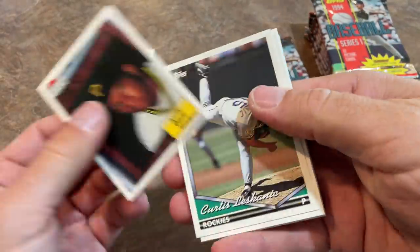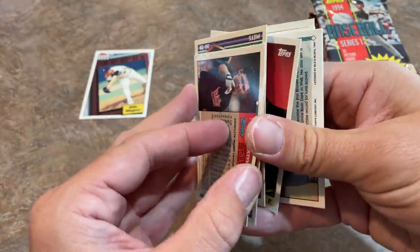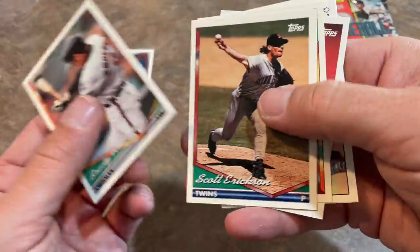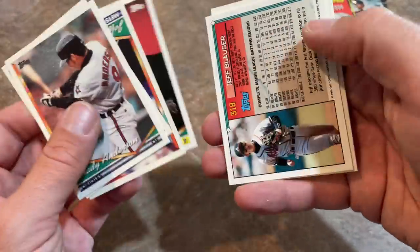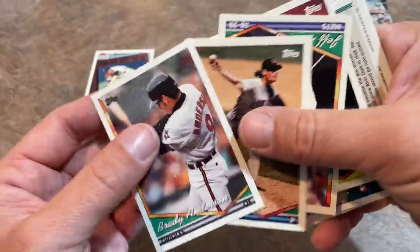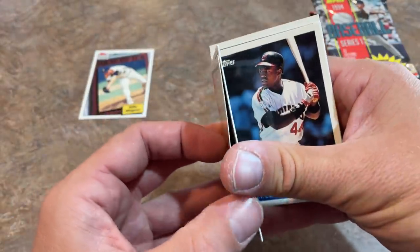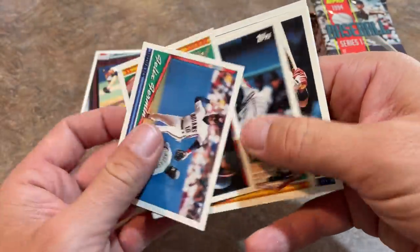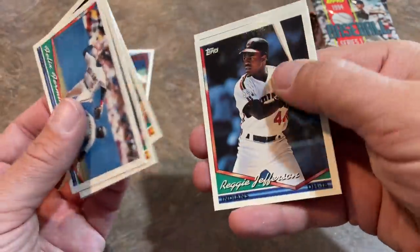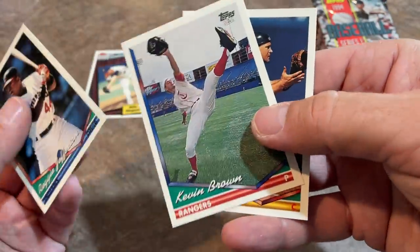There's an Andy Rice draft pick card — he never made it to the big leagues. Brady Anderson is well known for hitting 50 home runs as a skinny leadoff hitter. You can see here he never really had a bunch of power — he did hit 21 home runs in 92, and then boom, 50 dingers out of nowhere. That was pretty crazy. I think Brady attributed it to creatine usage. There's Reggie Jefferson, Greg Olson, and Kevin Brown doing the big old-fashioned leg kick. Kevin Brown may have been the first $100 million pitcher.